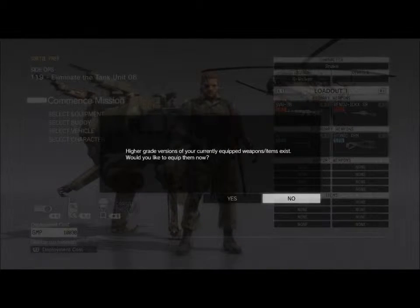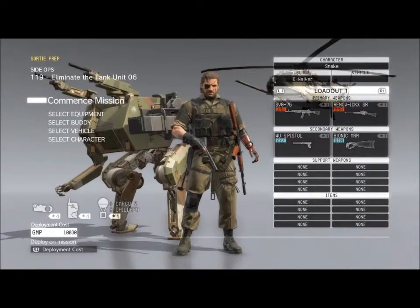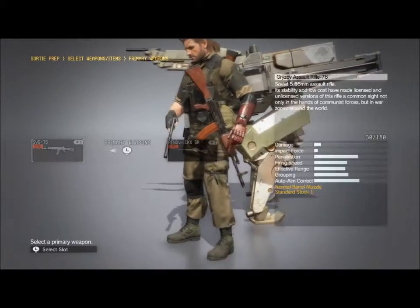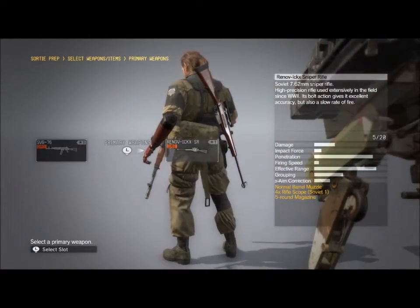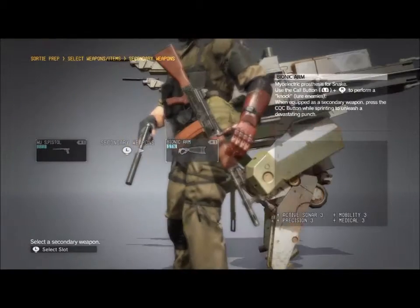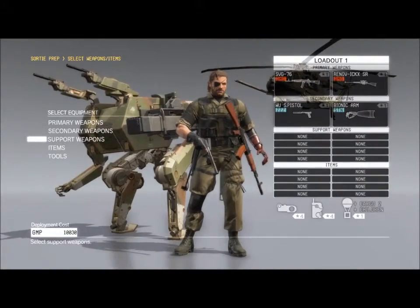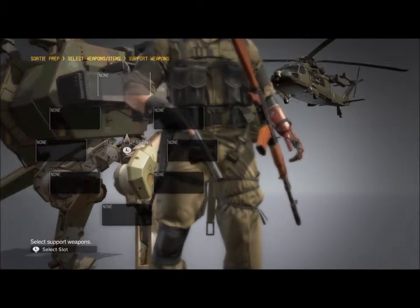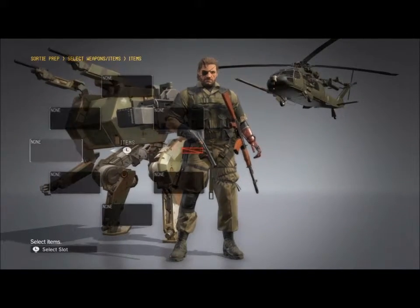You'll also need at least a cargo Fulton device development. I'm going to be using the Wormhole. I've also set all my weapons to Tier 1 so that it costs the least, and I'm using the Bionic Arm because that costs nothing. I have no support weapons and no items selected.